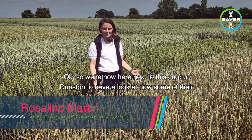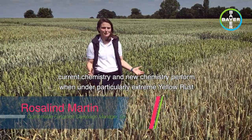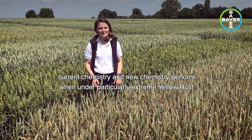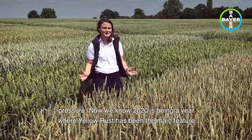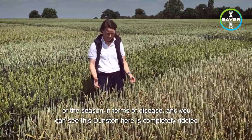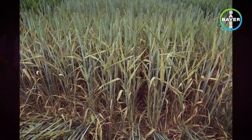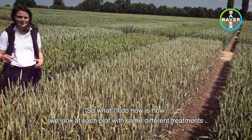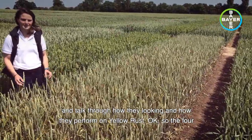We're now here next to this crop of Dunstan to have a look at how some of the current chemistry and new chemistry perform under particularly extreme yellow rust pressure. 2020 has been a year where yellow rust has been a main feature of the season in terms of disease, and you can see this Dunstan here is completely riddled with yellow rust. What I'll do now is have a look at each plot with some different treatments and talk through how they're looking and how they perform on yellow rust.